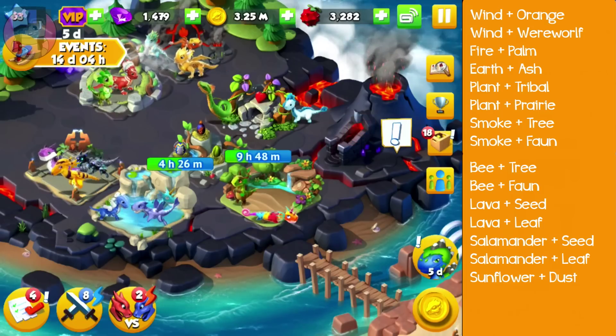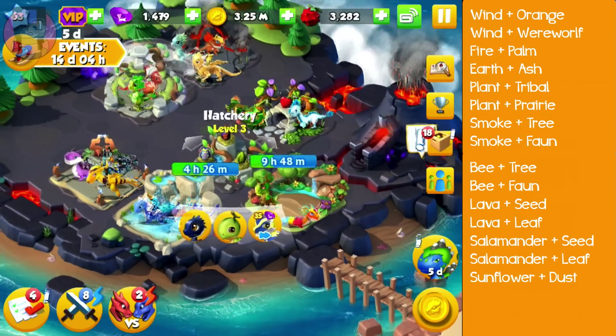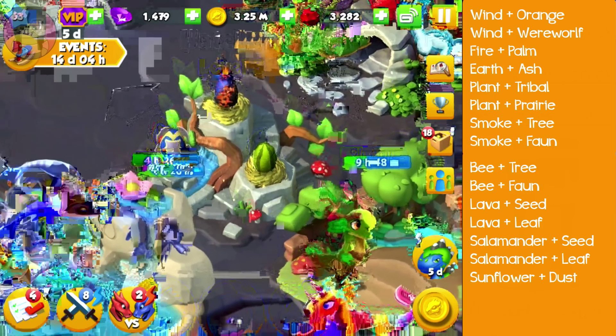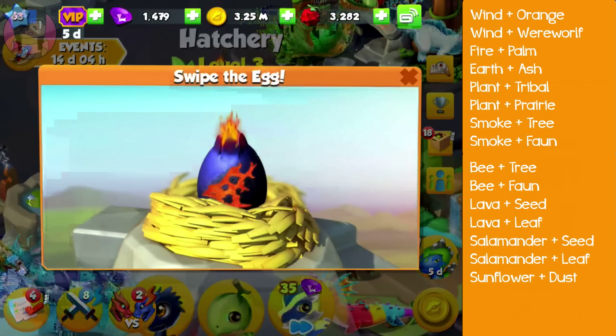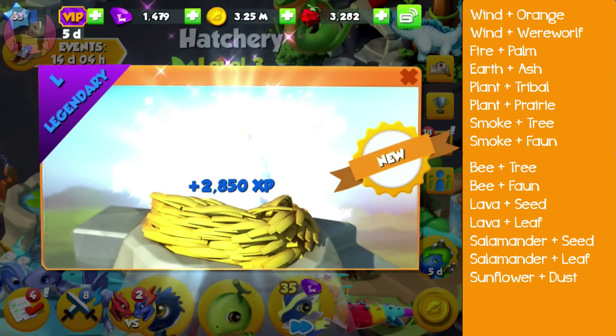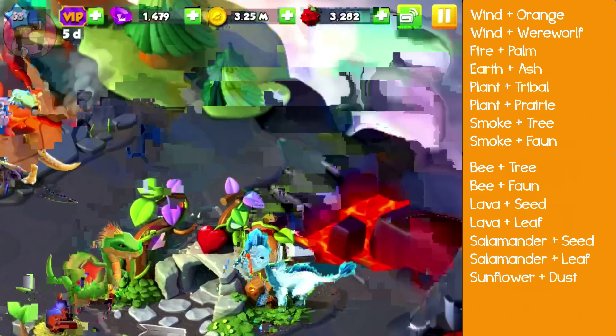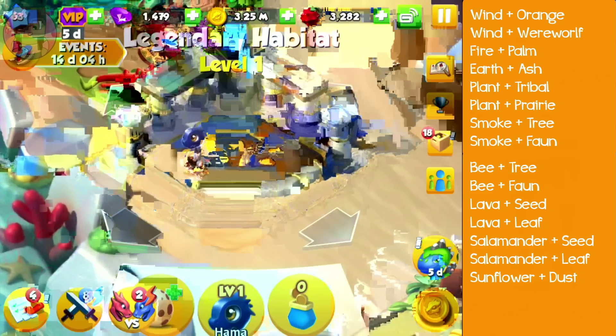Here are all the possible combinations you could use to get the Firestorm dragon: Wind dragon and Orange dragon, Wind dragon and Werewolf dragon, Fire dragon and Palm dragon, Wind dragon and Orange dragon, Earth dragon and Ash dragon, Plant dragon and Tribal dragon.